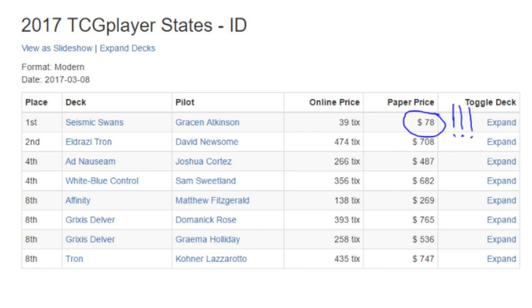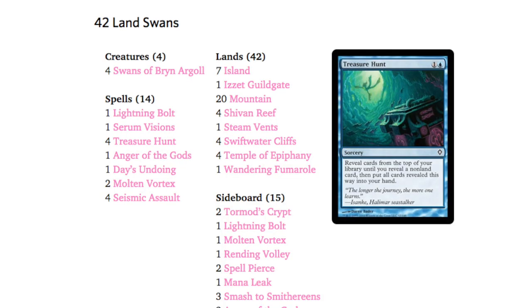Today we're going to talk about one of the most amazing decks, and the reason it's so amazing is its price point — $78 for an entire deck, as well as 39 tickets online. The second-best deck at the 2017 TCGPlayer States was $708, making this deck eight to nine times less expensive. Going down the list: Eldrazi Tron, Ad Nauseam, White-Blue Control, Affinity, Grixis Delver, and Tron again at $747 — those are the prices you'd expect to pay.